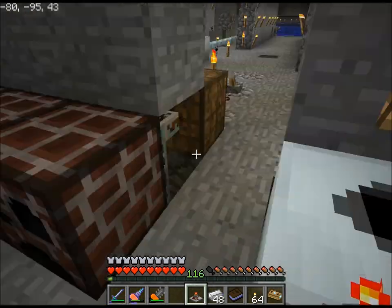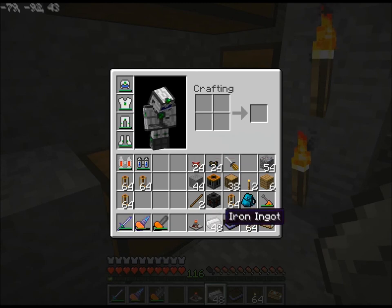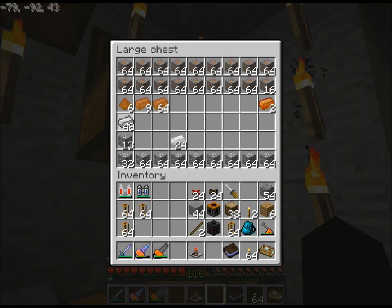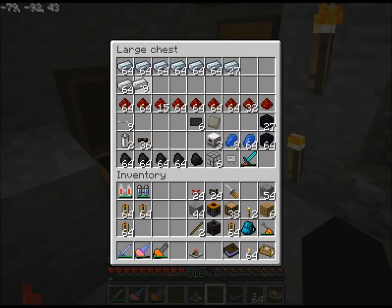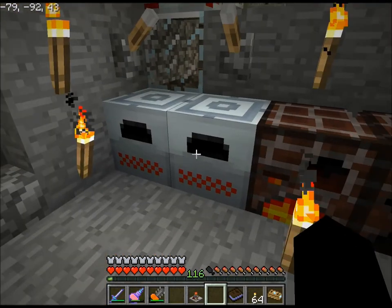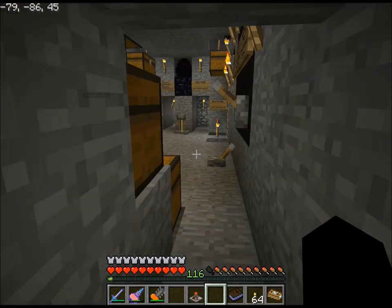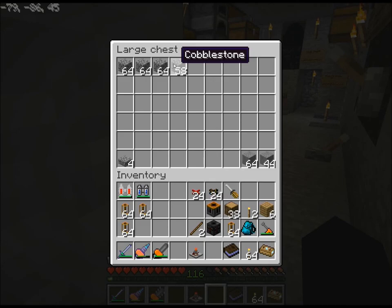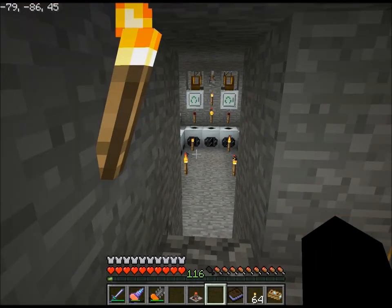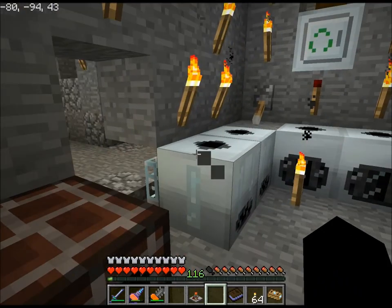Oh wait, I've got something. What is this? Iron ingots. Alright, let's put the iron ingots back where they belong. Grab that. Put that in there. And that there. Okay. I am ready, I think.